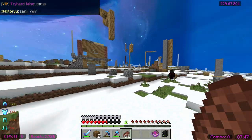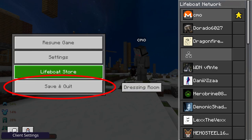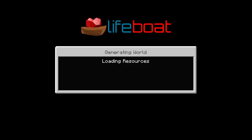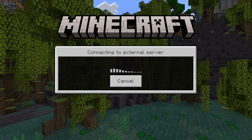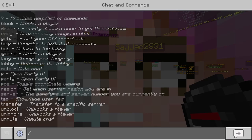To do this, go to your pause screen menu then locate the save and quit button. Once you click it, you will be disconnected from the game and your items will be safe. Then to rejoin the game, simply reconnect to Lifeboat and use the transfer command to reconnect to your desired server.